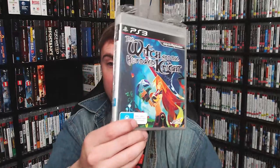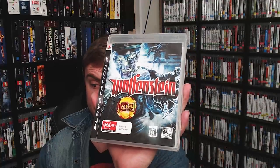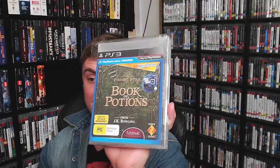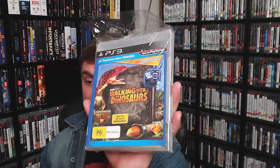The Witch and the Hundred Knight. The Wolf Among Us: A Telltale Game Series. Wolfenstein. Wolfenstein: The New Order. Here we have Wonderbook: Book of Potions — out of all the Wonderbook titles, this one in my opinion is the hardest to find. Wonderbook: Book of Spells, Wonderbook: Diggs Nightcrawler, and Wonderbook: Walking with Dinosaurs — this one is also pretty hard to find.